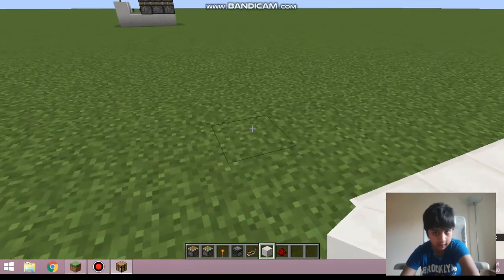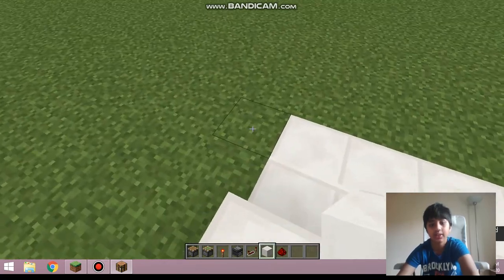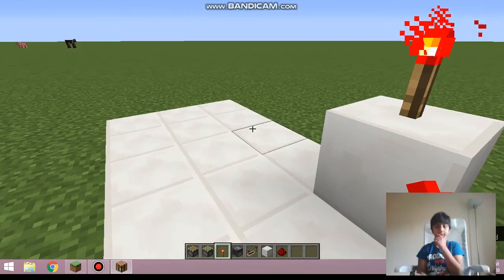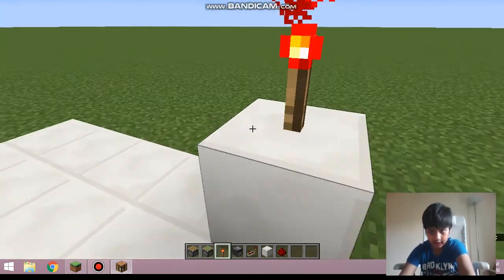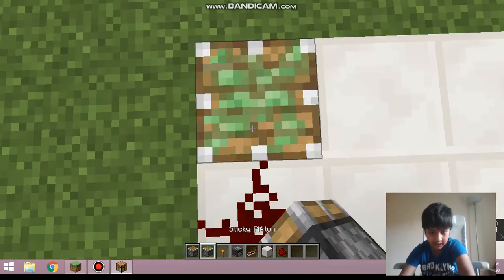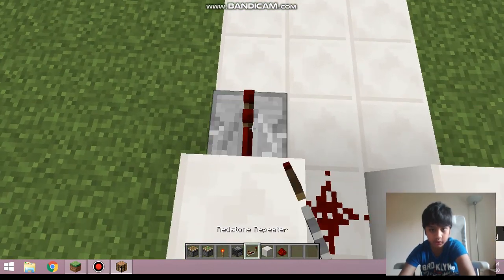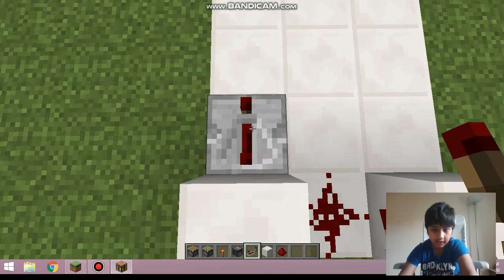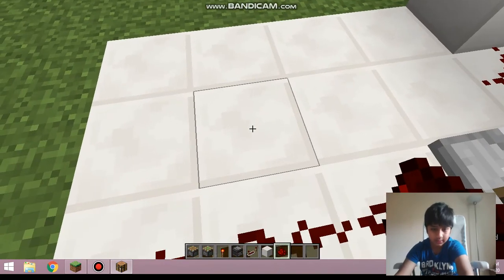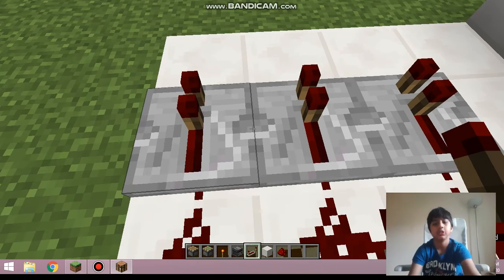Place a block here, then place some redstone dust from here all the way to the end. You'll be needing a repeater here, here, here, and here.